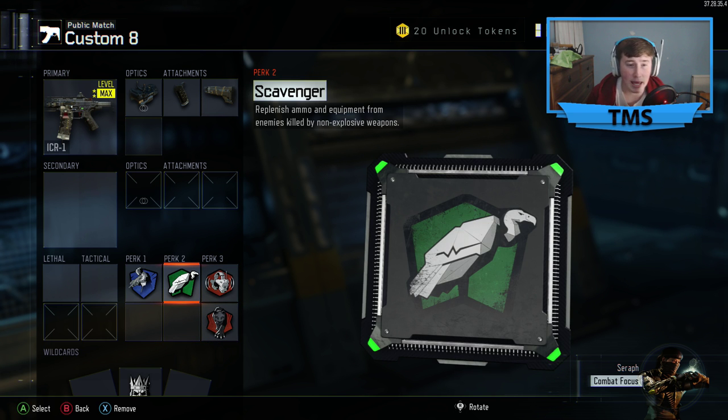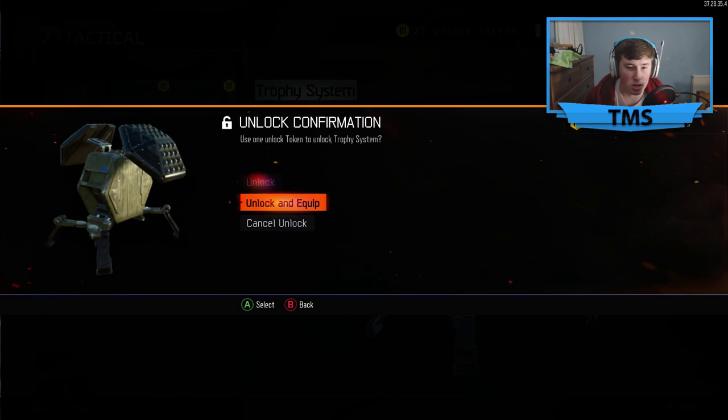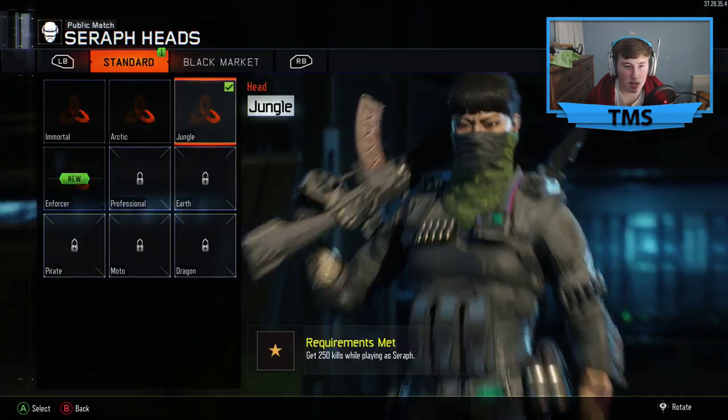I've got a Scavenger on this — this class is kind of my setback class. I've been playing Capture the Flag, going and watching the flag and stuff like that. It's just kind of my chillax mode. We'll put a trophy system on there just for the sake of it, just for the bans. I don't really use specials that much.